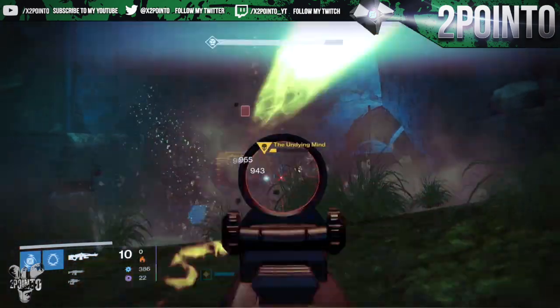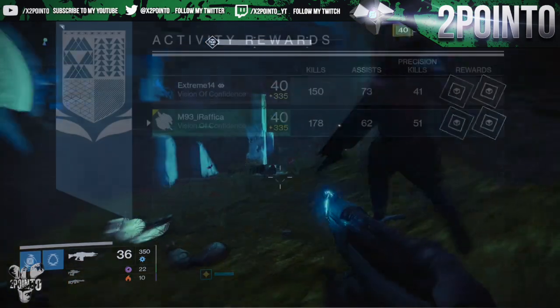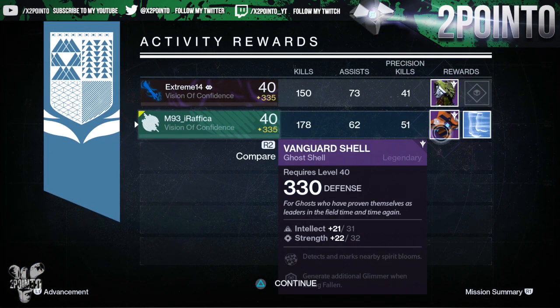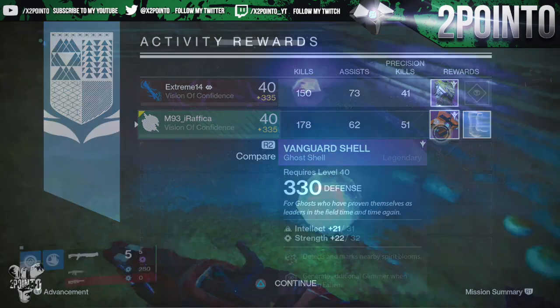Let's just say I got 12 legendary mods. My first run was on my Hunter where I got a 330 ghost shell — probably the most useless item that you could possibly get from the nightfalls at this point — so this was obviously dismantled.